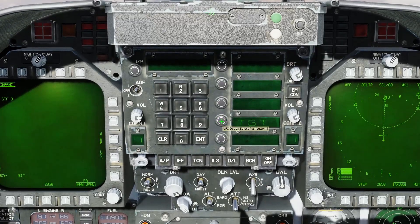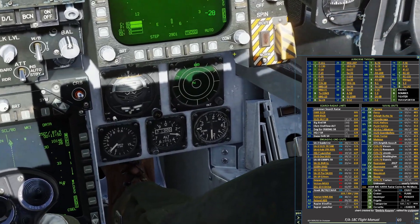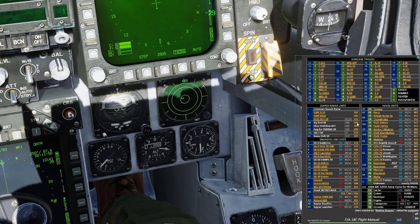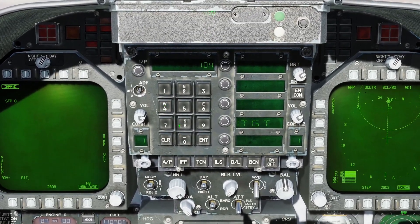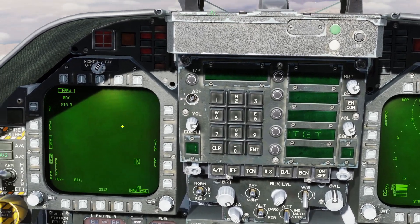Press the OSB next to target on here. Like I said, we're getting spiked by this Big Bird search radar, and our code is 104. We're going to type in 104 here, press enter, and it will automatically assign that to both HARMs.